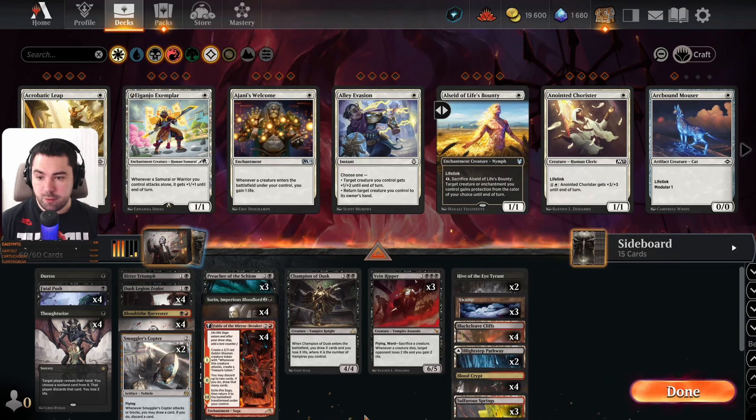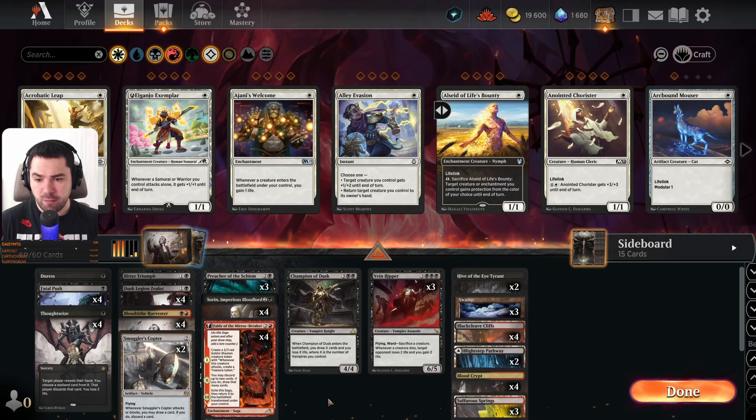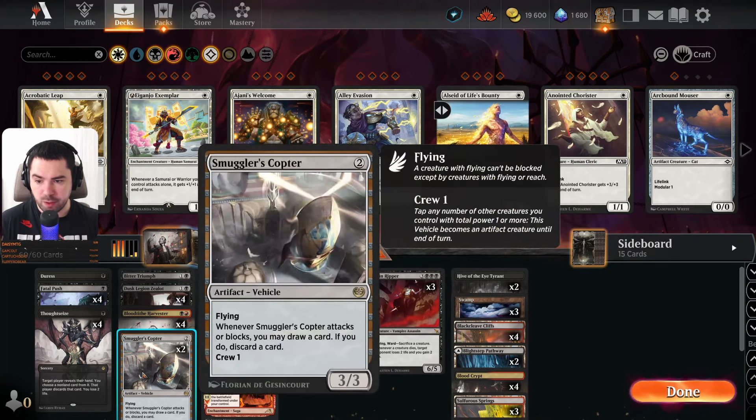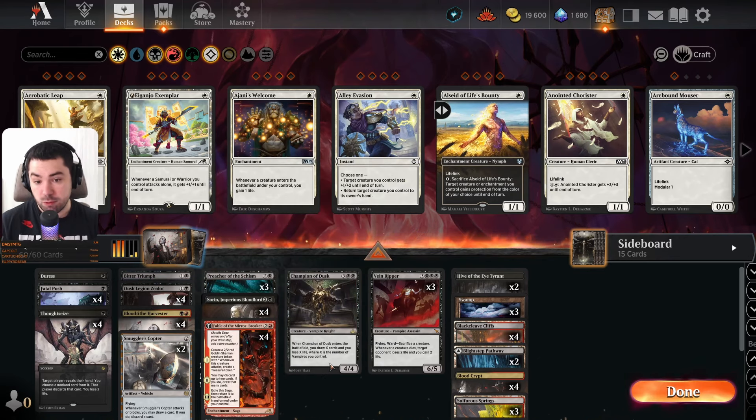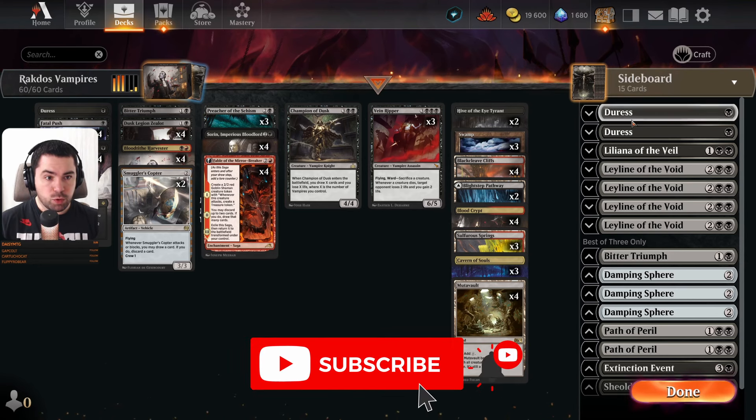We had an Orzhov version earlier, but in this one we have much better draw mechanics such as Fable of the Mirror-Breaker and Smuggler Copter, and we are playing more Dusk Legion Zealot copies, so I think it's really good.